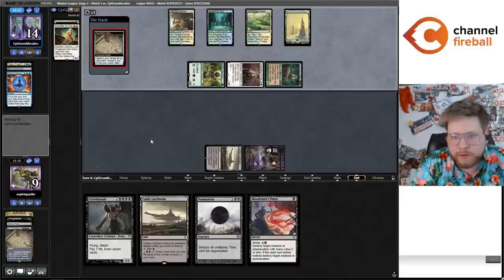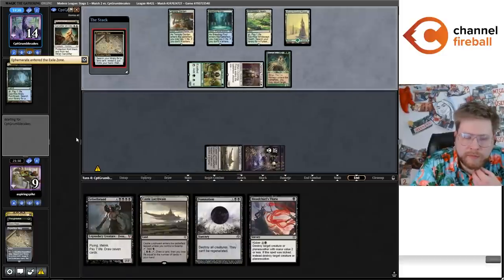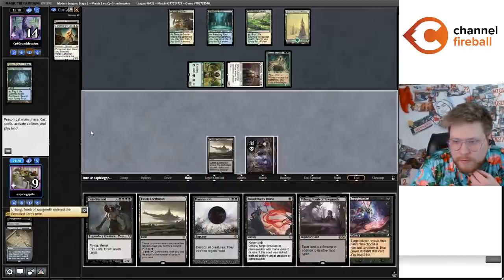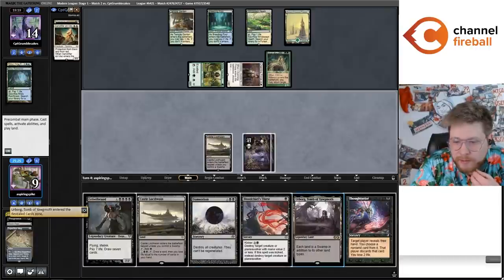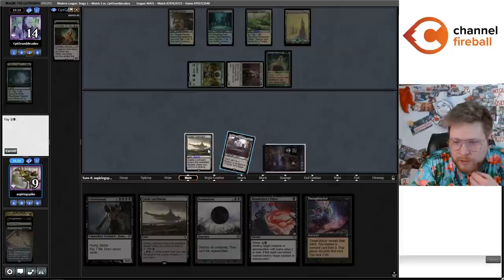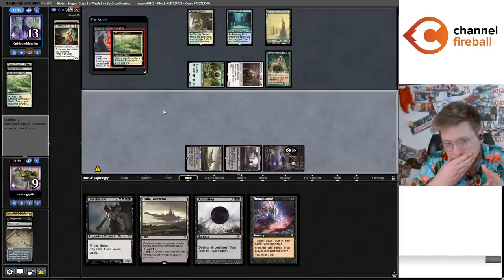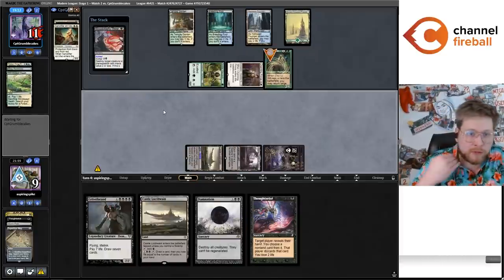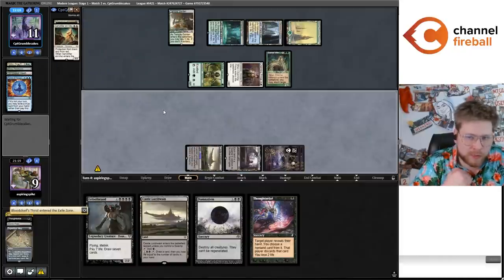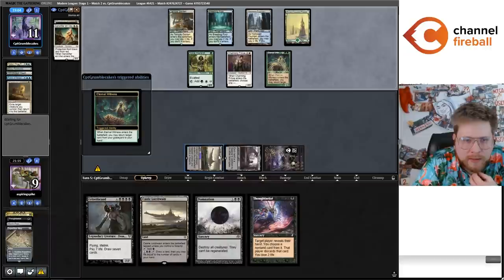If they Force of Negation this, then they'll go Rebound Ephemerate, return Ephemerate, and they'll have Ephemerate up. Then I can go Thoughtseize, take either the Ephemerate or the Force, and then Damnation. I know there's a lot going on but I think this makes sense. Could get top decked again. They still have Sanctifier and Scion which I really hope they cast this turn, but I don't think they will unless they draw a land. Kind of rooting for that land — because if they have a land, they can Ephemerate the Force of Negation and play Sanctifier.